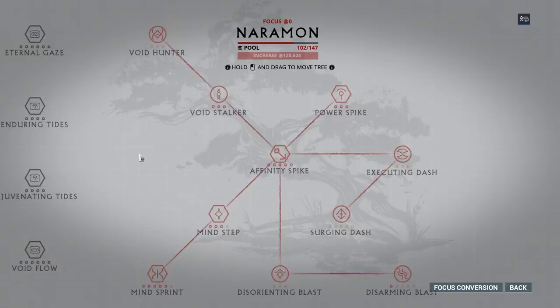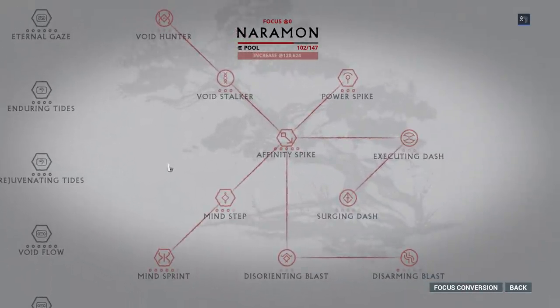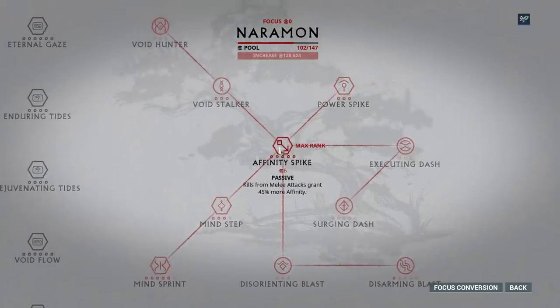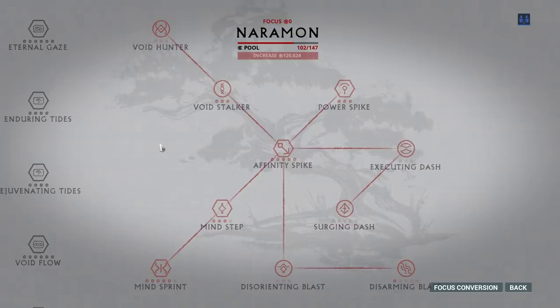There is also - and people mentioned this in the last video - you can use boosters to get this to go up more because it is related to affinity. You can also use the Naramon focus tree: kills from melee grant 45% more affinity. You can melee your way through Elite Sanctuary Onslaught and get a ton of affinity that way. I haven't touched the Naramon tree since they took away Shadow Step, but I know it gives way too much affinity - you just need to kill things with melee attacks to gain that 45% bonus.